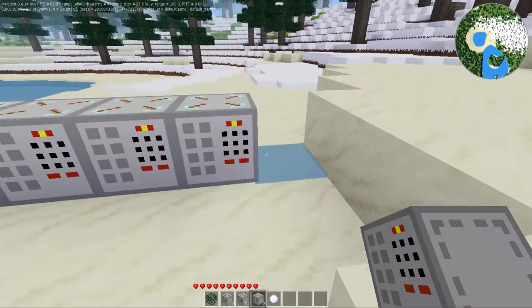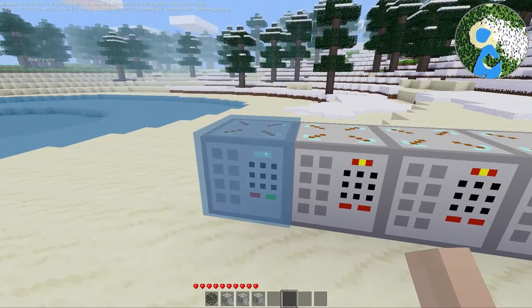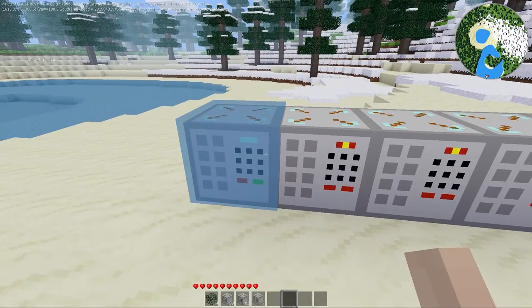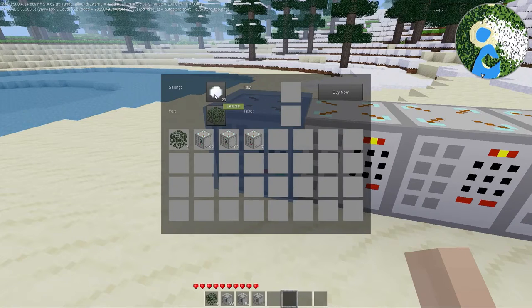There are two styles: the unconfigured store, which looks like this with yellow and red buttons, and once you configure the store the buttons change. Let's make our first store — we're going to sell 20 snowballs for every one leaf, and we'll call our store 'Snow Paradise.' When we click Save Store, it switches to red and green, and you can tell the difference between a configured and unconfigured store. The info text in the upper left corner changes from 'unconfigured store' to 'Snow Paradise.' When we click on it, we pay one leaf and receive 20 snowballs.